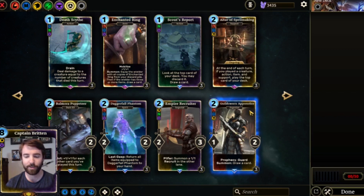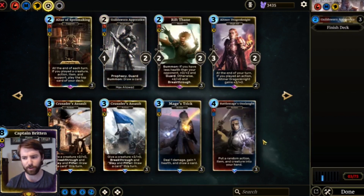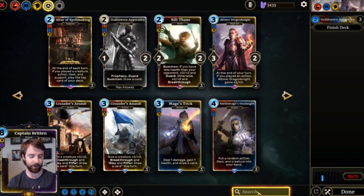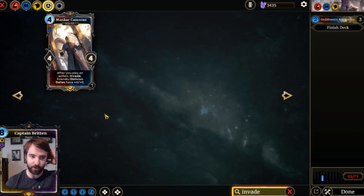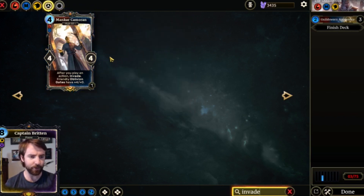First off, the best class is Guildsworn for invade because that's essentially where all the invade cards are. They are in red, blue, and yellow — or strength, intelligence, and willpower — even though intelligence doesn't really play a key part in an invade deck.